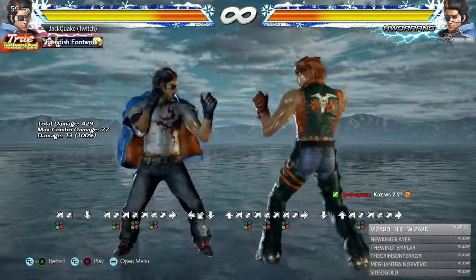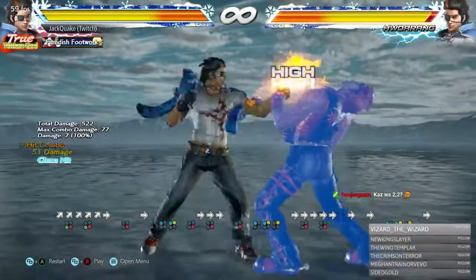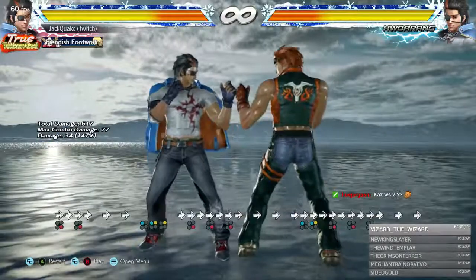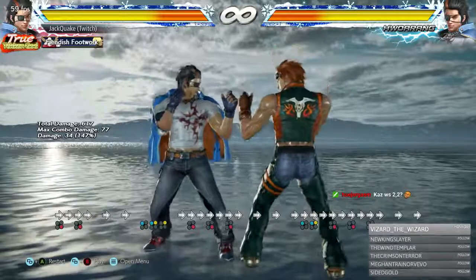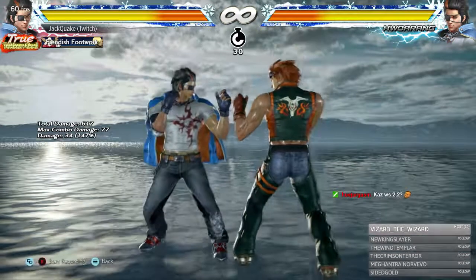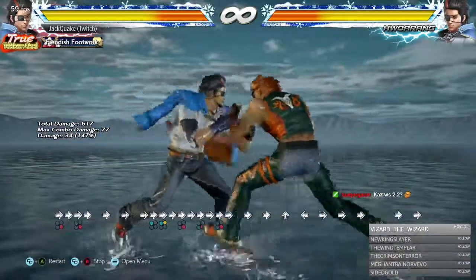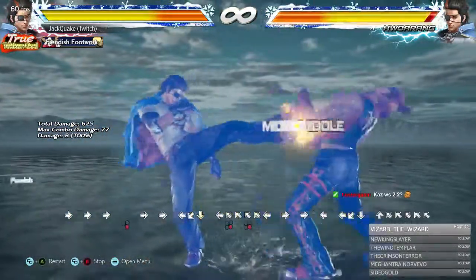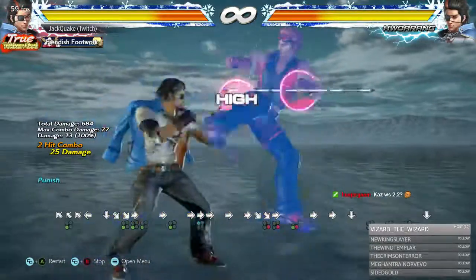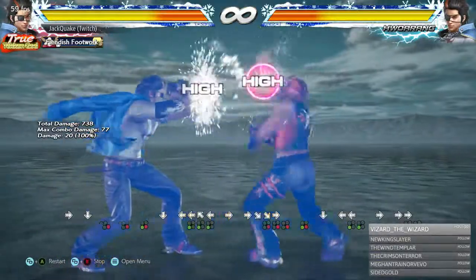Another common string is 1-2 into a follow-up. The last hit is a high and you really want to be ducking it, because this leaves Hwarang plus 8 to plus 9 on block, and gives a knockdown if it connects. Duck that last hit and launch with whatever while-standing launcher you have — you have a lot of time, even a 17-frame launcher works here.